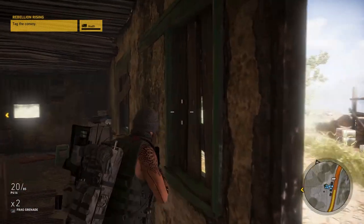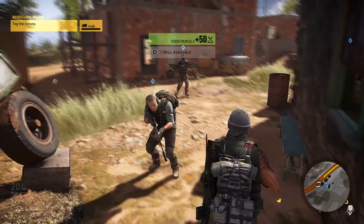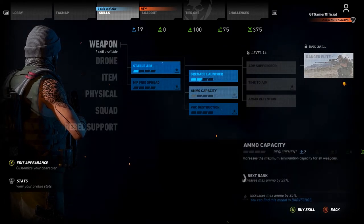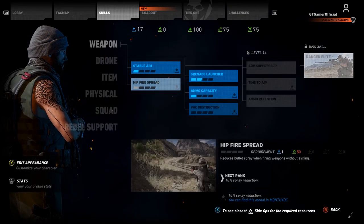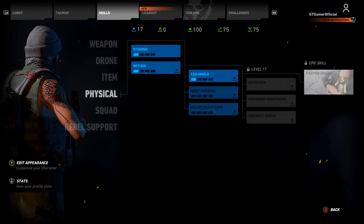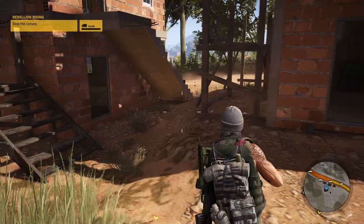There are supplies somewhere — I'm going to tag these. There's no ammo but I want to have a look at my skill points. Ammo capacity — yes, I definitely want to increase that. Is there anything else I can upgrade? Drone, items, physical — nothing else available. That kind of sucks, oh well.